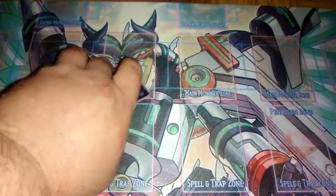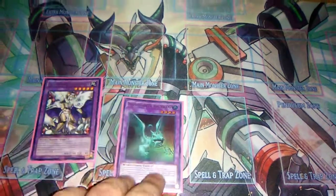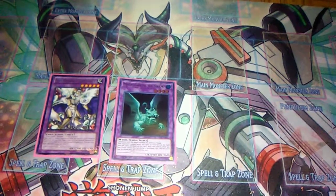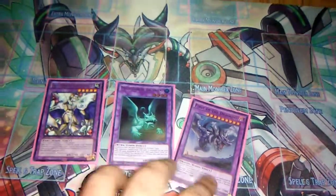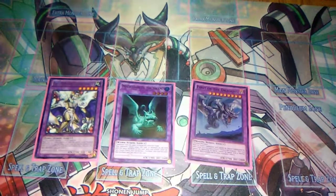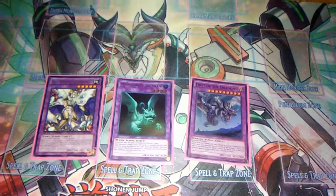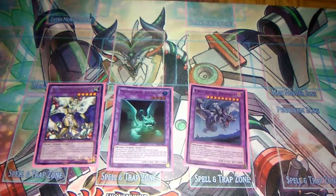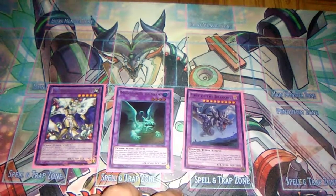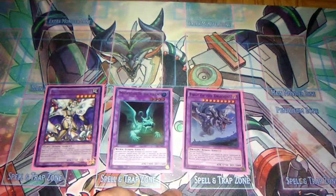For fusions we play one Gem-Knight Seraphinite — the best fusion in the game and one of the best cards to ever exist — one Mudragon of the Swamp, and First of the Dragons, mainly because no one really has an answer to it. It's pretty hilarious when it's just sitting on the field and your opponent can't do anything about it — they kind of sit there and squirm. It's really funny and trolly and I love it.